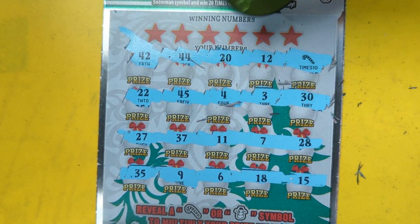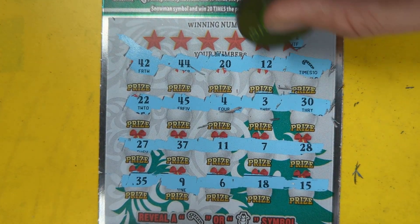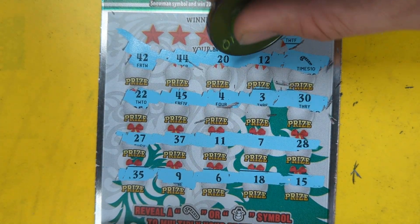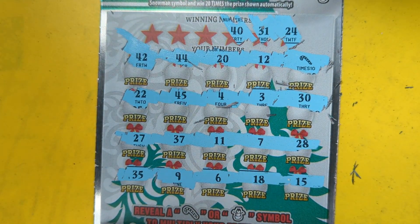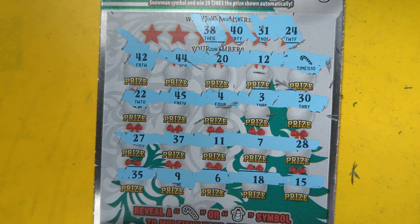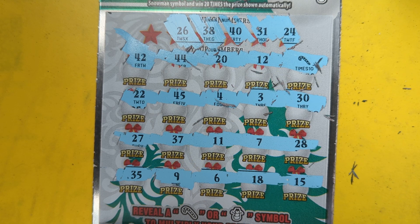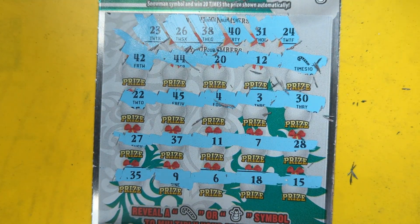Get ready to say all right! No symbols — but we hit a symbol in the very last spot. Nice little candy cane action! Twenty-four, thirty-one — don't normally put matches with the symbol but we're still gonna check them out. Forty, twenty, thirty, thirty-eight, eighteen, twenty-eight, twenty-six, twenty-three.